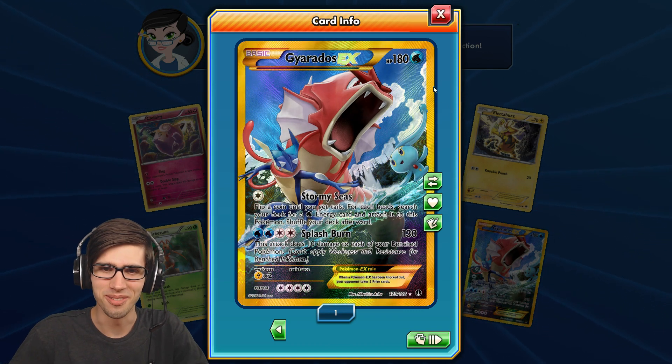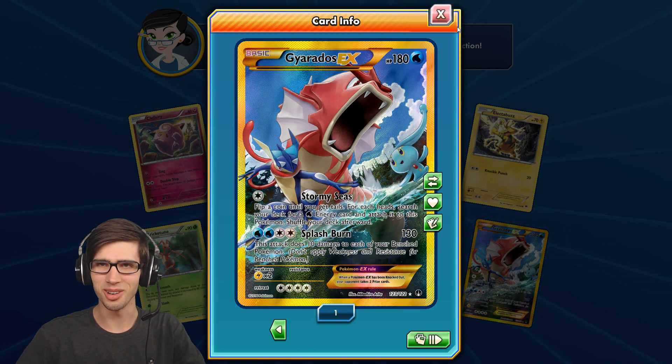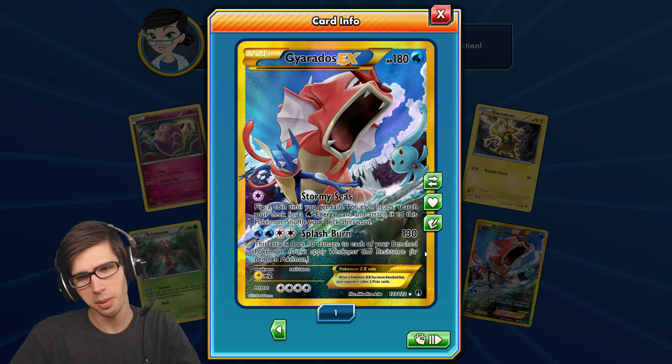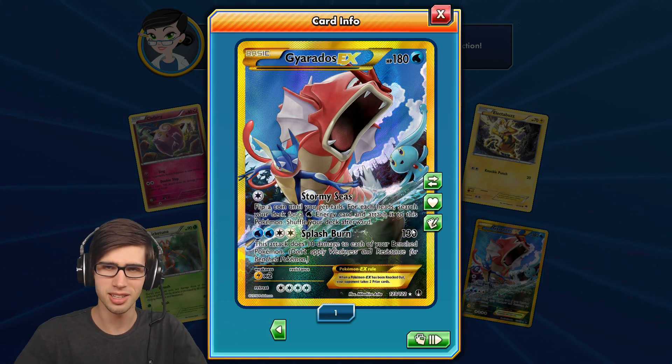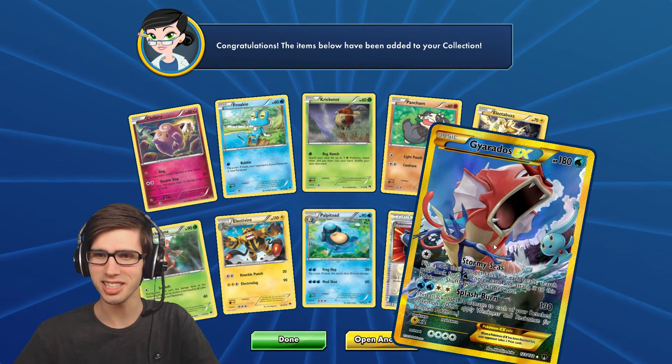That is awesome! What a way to finish today's opening — such an awesome opening! Let me know your thoughts on that Gyarados EX in the comment section below. It's probably not the most playable card in the world, but it's still an awesome pull nonetheless, to add to the little TCGO collection.